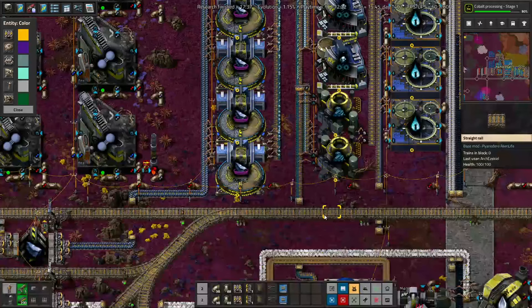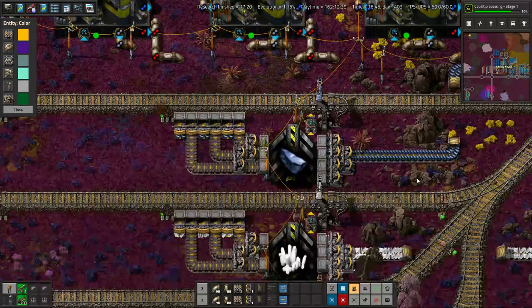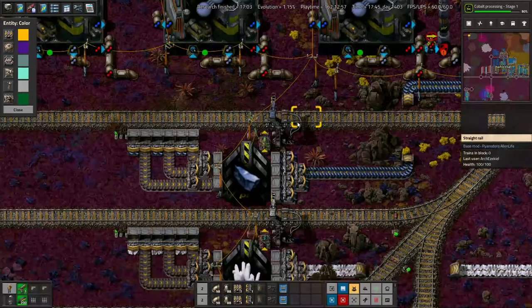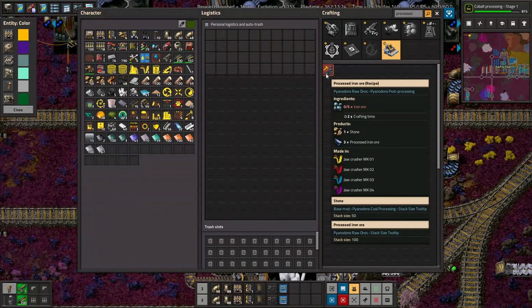Iron 2 introduces a large processing chain for what you do with processed iron ore. You may be wondering: why deliver processed iron ore and not iron ore? Well, processed iron ore has a stack size of 100, but normal iron ore only has a stack size of 50. So if you want train density, you have to send processed iron ore. Even better: 5 iron ore turns into 3 processed iron ore, so you almost quadruple your train density and reduce how many times you're sending trains around.